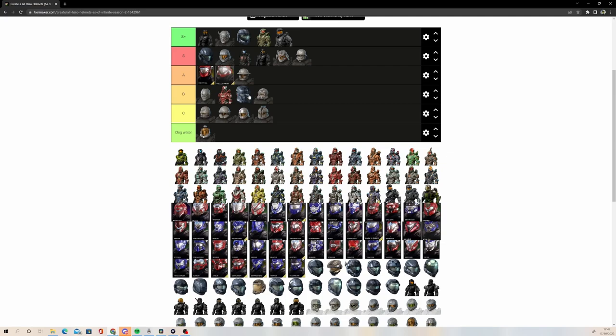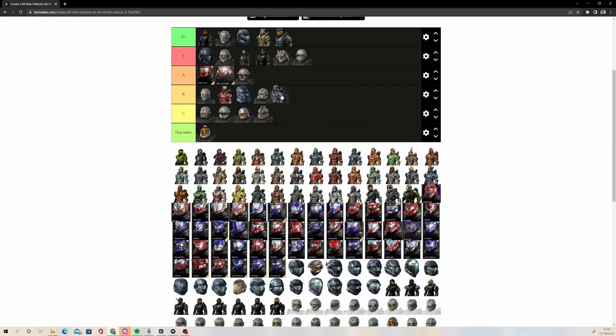It's actually crazy seeing them right next to each other because you can see how similar they are. EOD is a pretty solid helmet. I remember I used it quite a lot in Reach. I don't like it as much anymore but it is decent. Halo 4 EOD — someone pointed out this kind of looks a bit like a Stormtrooper and I see the resemblance. It's also going to go in B tier — not as high as the other two, but still a decent helmet.